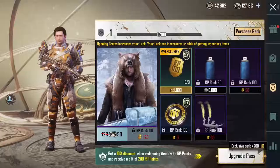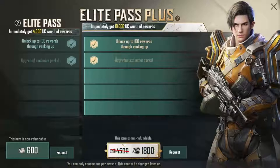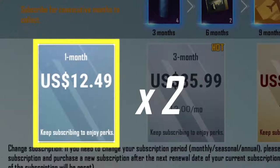Still not clear enough? Then let's break down RP Prime Plus a little more. Normally, you'd need 1,800 UC to get the Level 25 Elite Pass Plus Upgrade, which is US $24.99. But if you get the RP Prime Plus 3-month subscription — which includes the same amount of time and is the same price — you'll not only get the Elite Pass Plus Upgrade value in UC, but also an additional 200 RP points and exclusive Airplane Ranking Display.